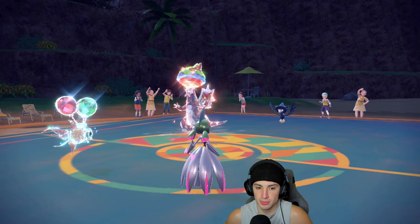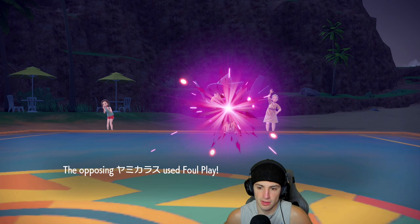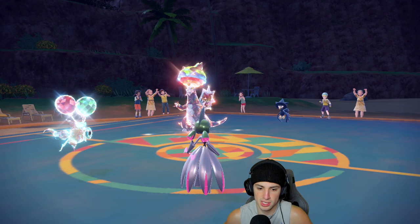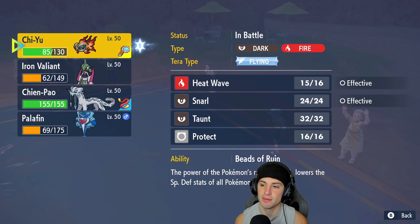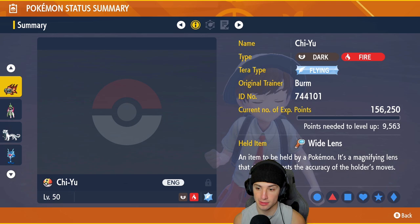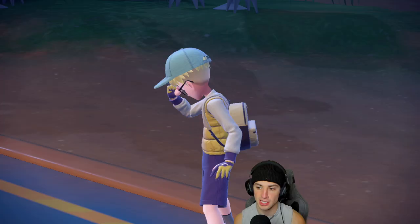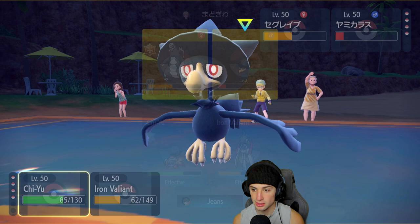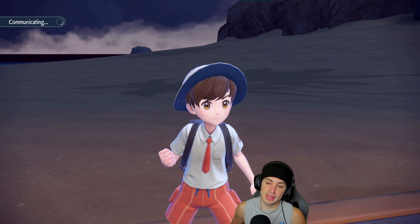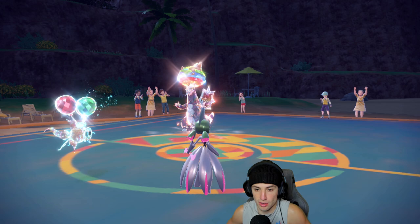Wait, I have the Wide Lens and we're missing a Heat Wave. Heat Wave has 90 accuracy — with the Wide Lens that should be 99. That is absurd. He ends up withdrawing the Murkrow — so who's going to come in and take this Heat Wave? It's going to be Golden Go. He's going for the Ice Shard for KO and it works — he picks up the KO on Chi Yu. I wish I had Sucker Punch at this point. As long as this Moonblast can KO... it doesn't. That hurts.